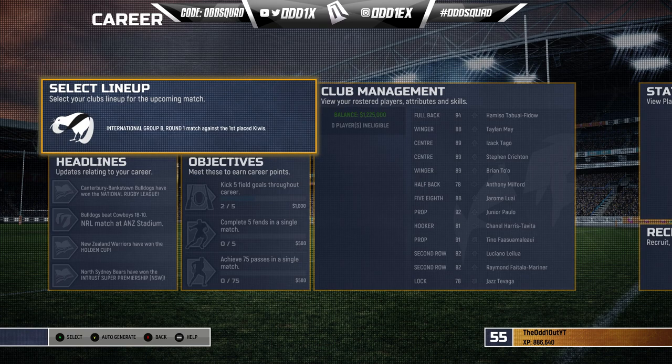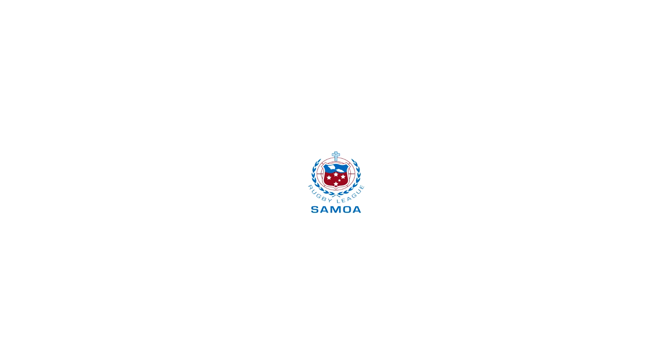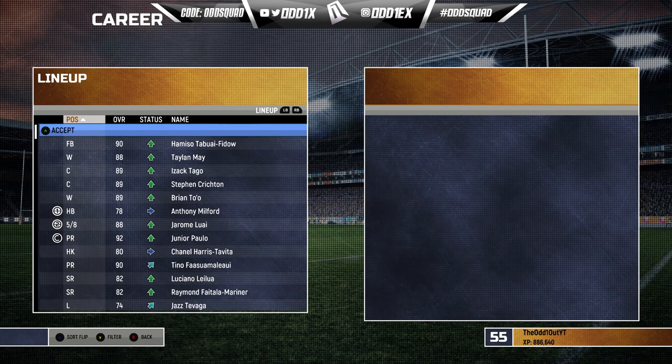We're here, may as well since we've got the updated logos and equipment. The team I chose for this Rugby League World Cup campaign is Toa Samoa. If you play this game you'd know we don't get to pick the squads — we work with what we're given. Thankfully we've got a pretty decent squad, and with the ratings overhaul before starting career mode it's looking somewhat realistic.